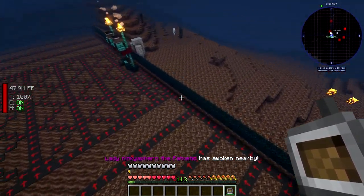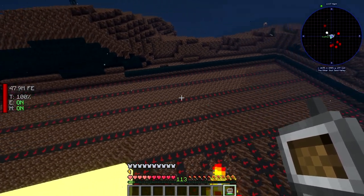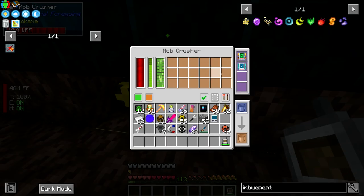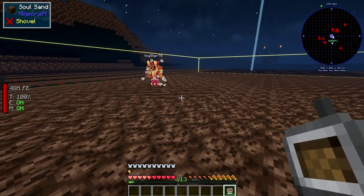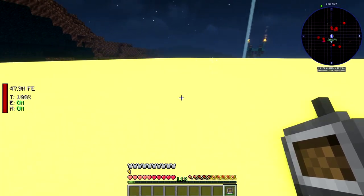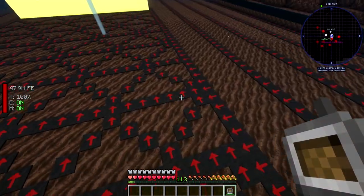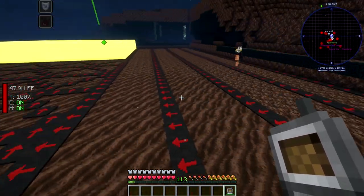We went ahead and cleared out the whole pyramid, leaving the ground flat at the bottom floor, and we built a wall around the outside. Once you flatten it all out, the Pigletches still spawn in this area, so this is what we want as a base. Put your mob crusher at one end with the range tier 12 and the add-on speed tier 2 — that's going to cover the area. The Pigletches get pushed by these vector plates; it looks like Dance Dance Revolution but you can use any conveyor. There's a gap of one-two-three-four between those, which is enough to push them.